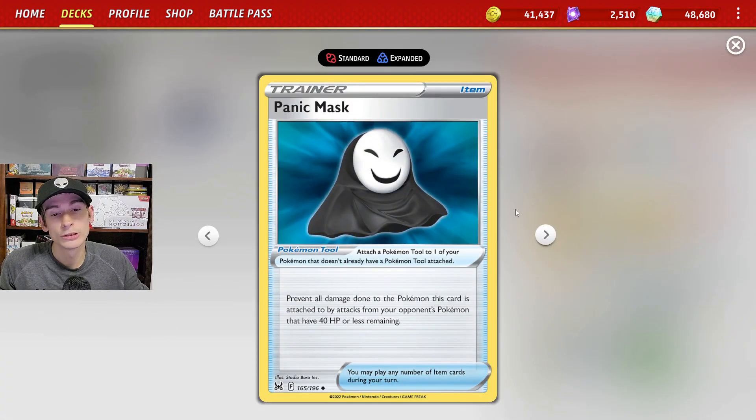Finally for the trainer cards we have Panic Mask. This is a very good tool card for Serena, because after you finish setting up with Icicle Soul, most of your opponent's Pokemon will have 30 HP or less remaining, so with Panic Mask your opponent won't be able to attack your Serena. I also recommend attaching Panic Mask onto your Braviary just in case your opponent tries to Boss KO it.